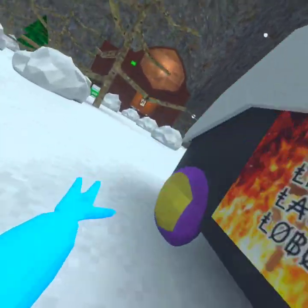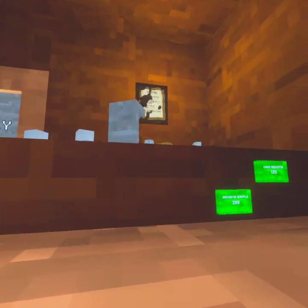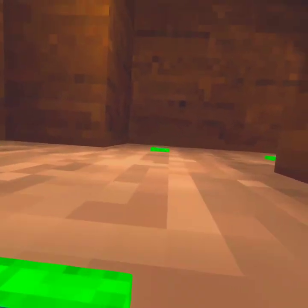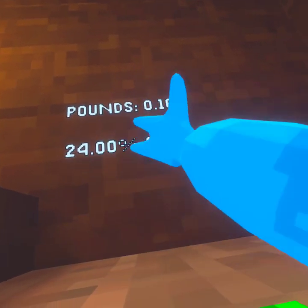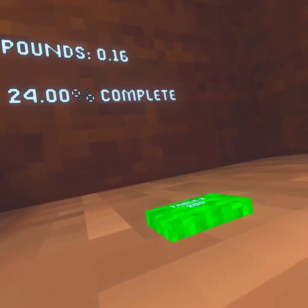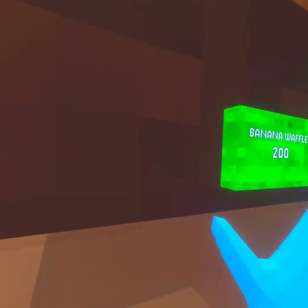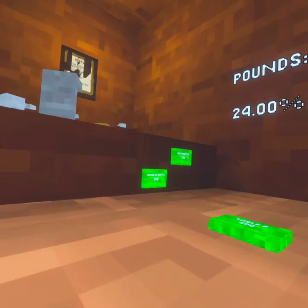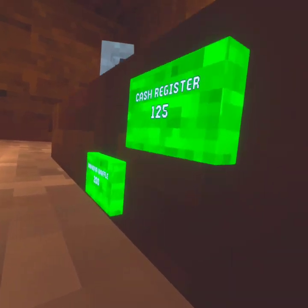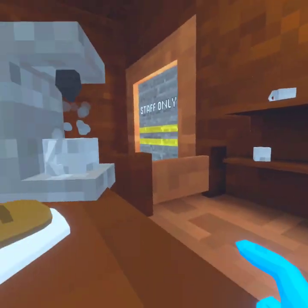We've got a café area and basically every day you log on you make 0.25 pounds, which you can use to buy stuff. So you make 25 pounds every day — it would take about five days to get an item if you start from zero. But you start out with some amount already, so you can build up from there.